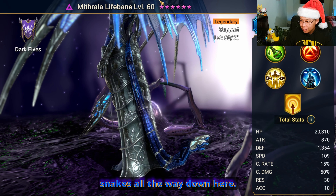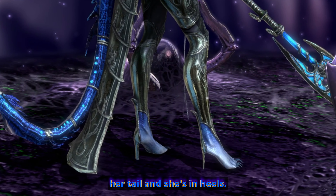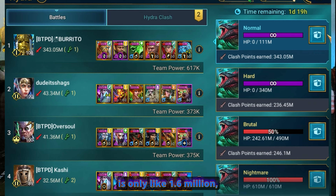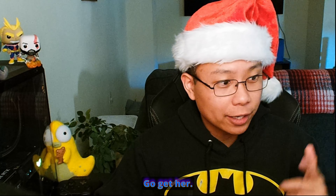I just realized she has snakes all the way down here. She's got two snakes on her tail and she's in heels. Even if you're only getting the bottom chest in Hydra, which is only like 1.6 million, you're still gonna get fragments for Mithrala. She's absolutely game-changing. Go get her.